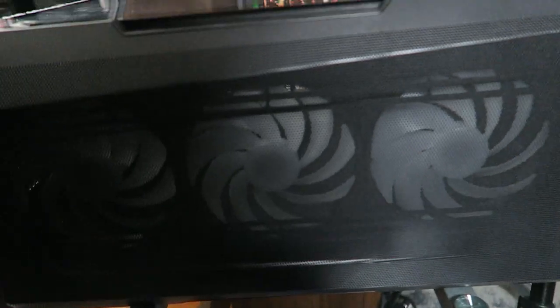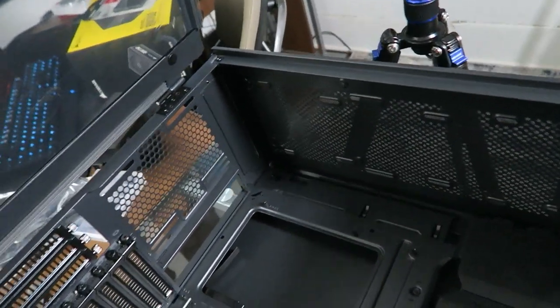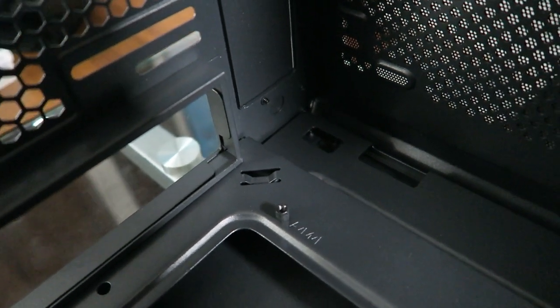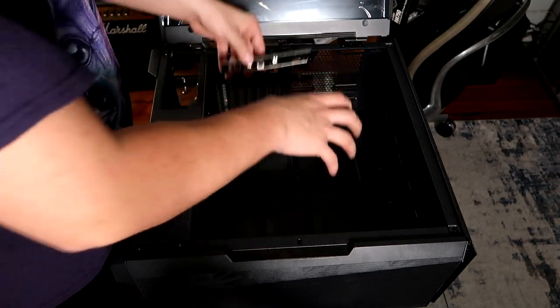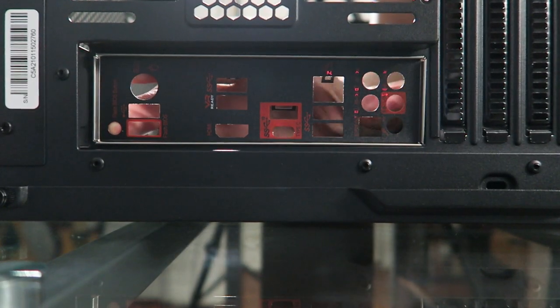So this is the case — the Phanteks P500A. It's fancy; it has the doors with hinges. If we look inside, those standoffs right there are for your motherboard. A lot of times they're already installed with newer cases. We're going to go ahead and put the IO shield in the back first. Take the IO shield out — it comes in your motherboard box. Line it up right here and snap it in. When you put your motherboard in, it's going to match up with the IO shield.